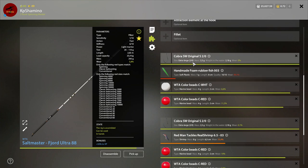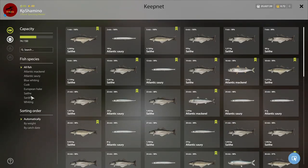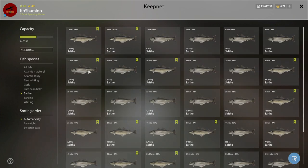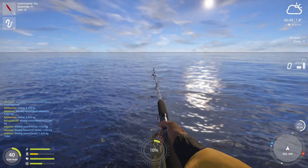For drop shots I'm using the Cobra SW Original 20 foam rubber - a green one - then attraction with a white and red bead, and the next one is 202 the Red Man tackle shrimp, then two red beads. It's very simple. If you don't have drop shots you can't use that setup. You can see they bite on real shrimp and on foam rubber, but I think the foam rubber Fish 003 is the best overall. Most of the time it's the drop shots they're biting - they don't really bite on the Bond.